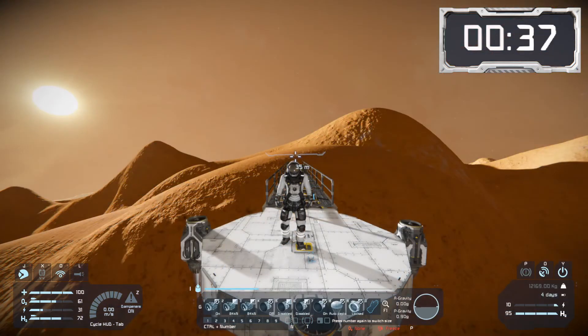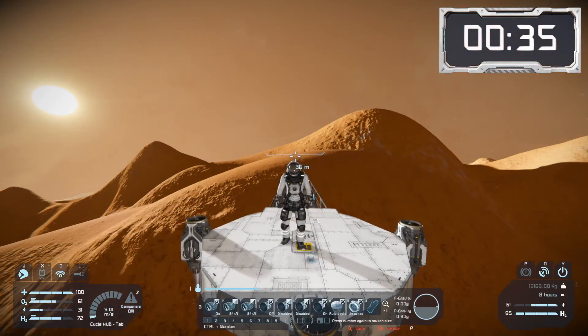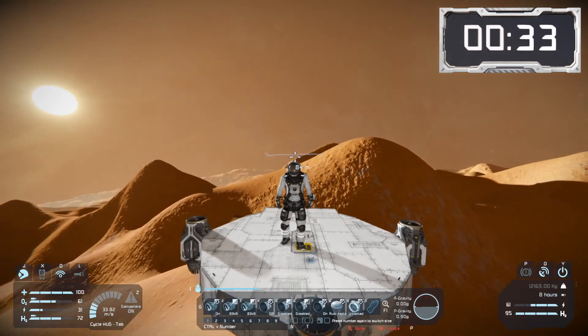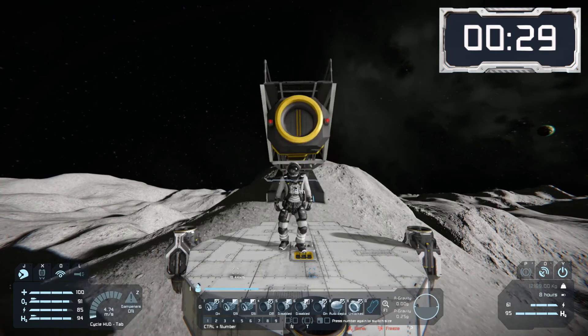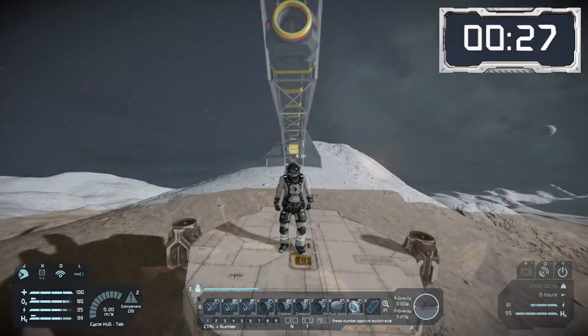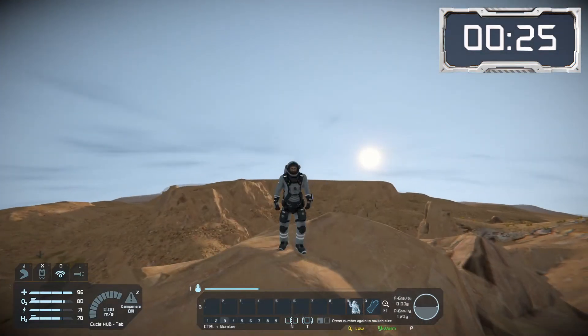Here on Mars there's no oxygen and a freezing environment. However, we still do have an atmosphere so our atmospheric thrusters work. Whereas here on the Moon — not so much. Low but breathable oxygen here on Pertum.